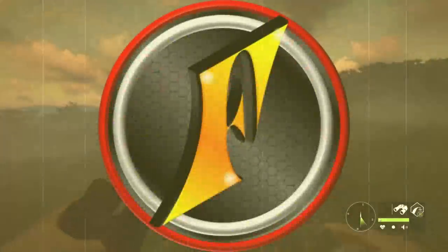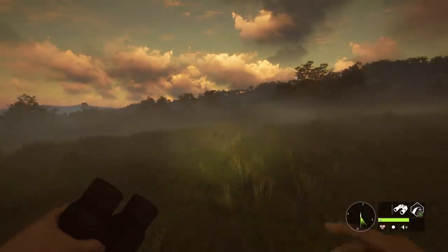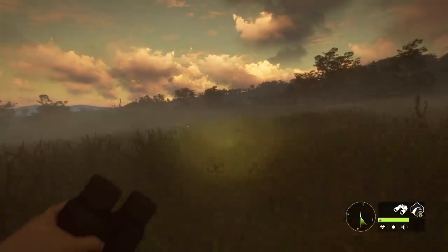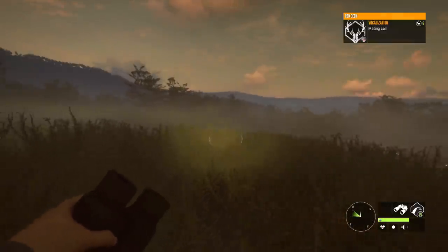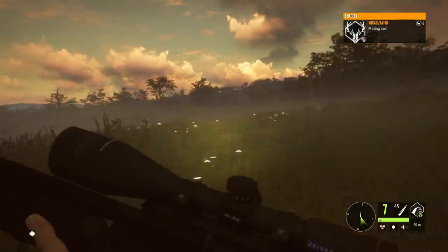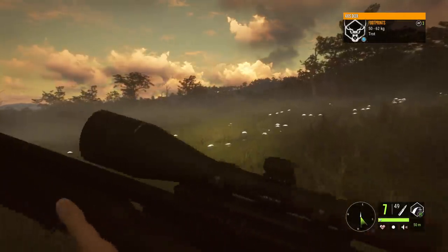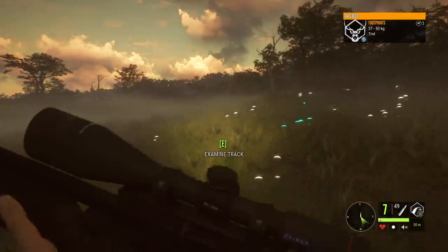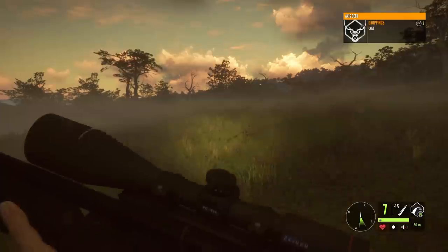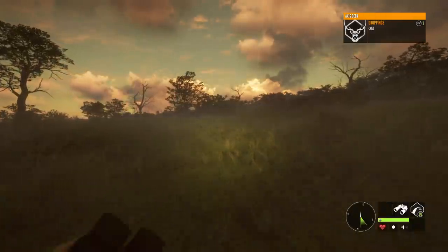We're back again today on Parque Fernando for another Axis Deer hunt, and pretty much everyone knows by now that the diamonds for Axis Deer seem to be spawning just way too commonly. There are level 5s just everywhere and they're really not all that hard to find, so I thought just to kind of change it up, I'd bring the air gun, because it's a weapon I pretty much never use. It's certainly not going to be as easy as with a Mosin, and we'll definitely have to be a little more strategic in our approach.